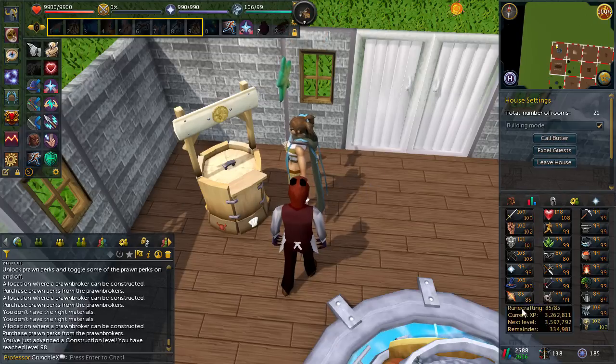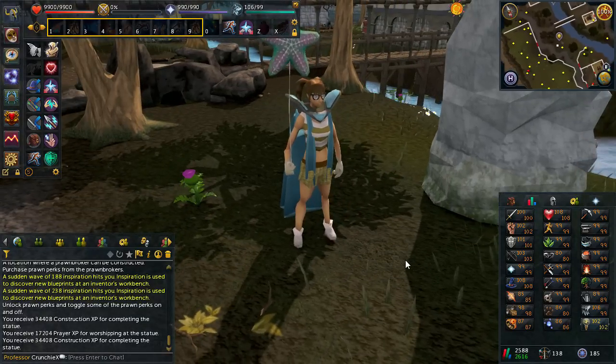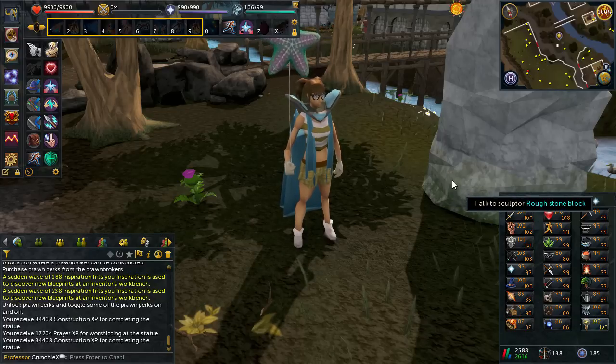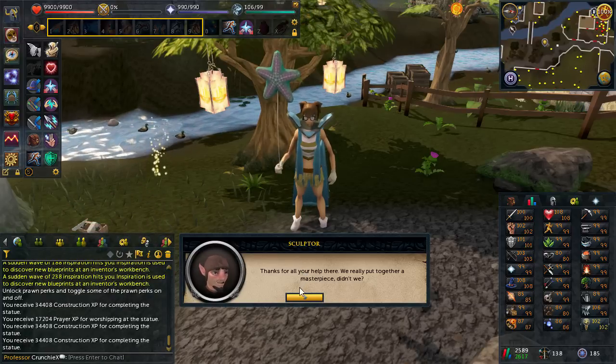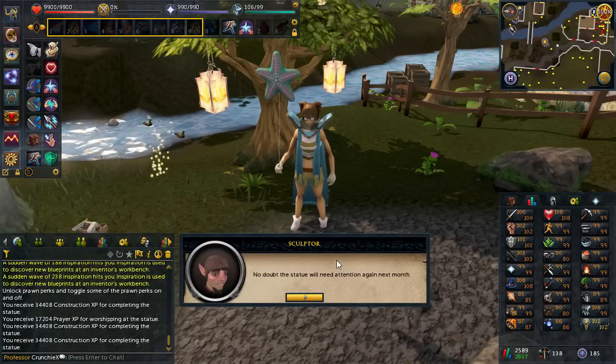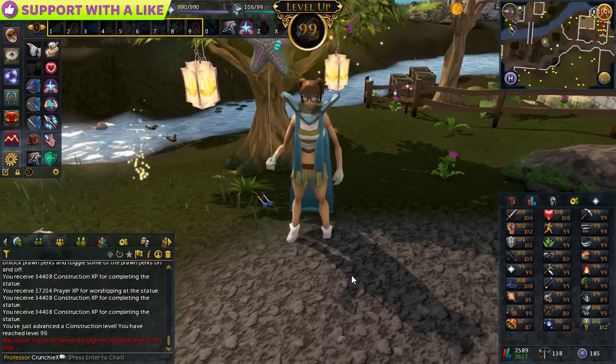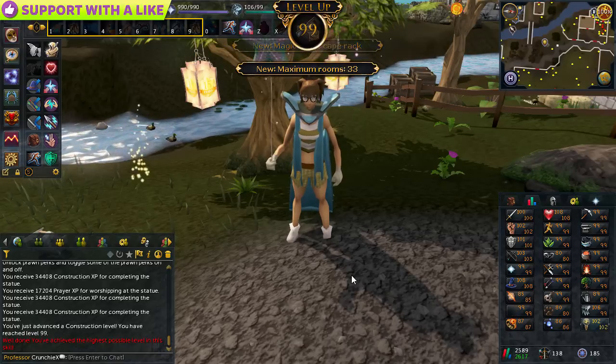I was training construction and completely forgot I hadn't done my statues for this month. Brainwave - come and do these! I get 34.4k XP every single one now at level 98 and above. We only have 1.8k until 99 so we just missed it on the last one, but this is the last one to do and it will get us 99, which is pretty damn awesome. Why not get your monthlies done and a 99 all in one? Click continue and with that - 99 Construction!